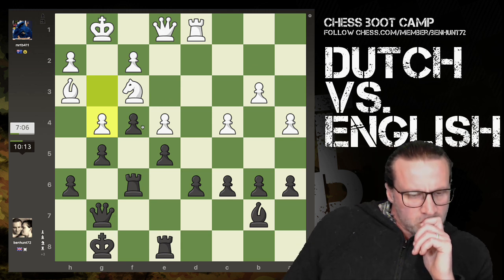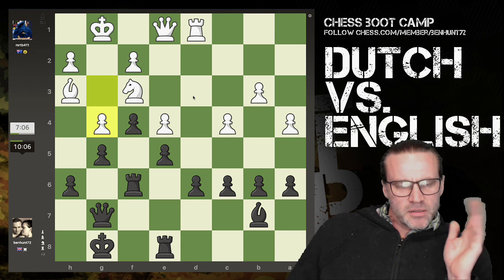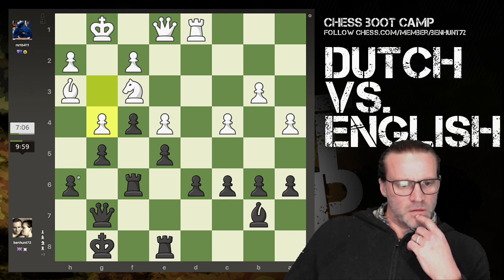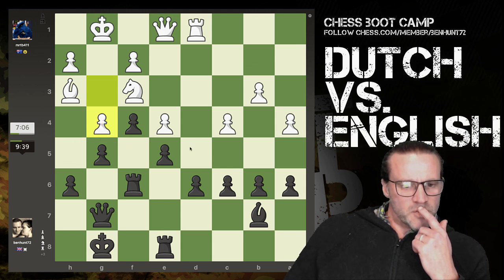He's pushed his pawn - that kind of blocks things up a bit on this side but it makes this bishop again redundant. So now I think we need to switch our attention. This is an idea: h5, pawn takes, win material. I could even reinforce with my rook as well - pawn takes, bang. That's a possibility.